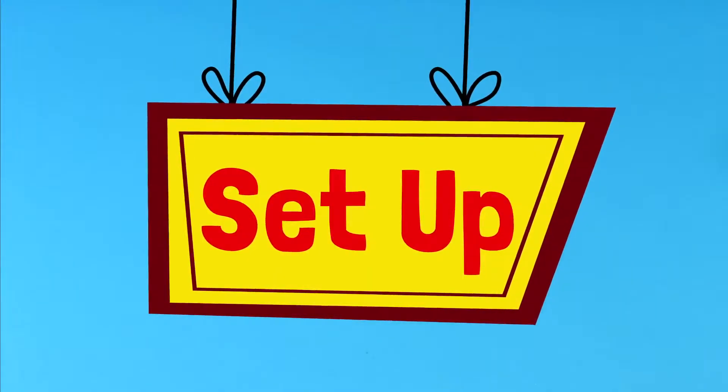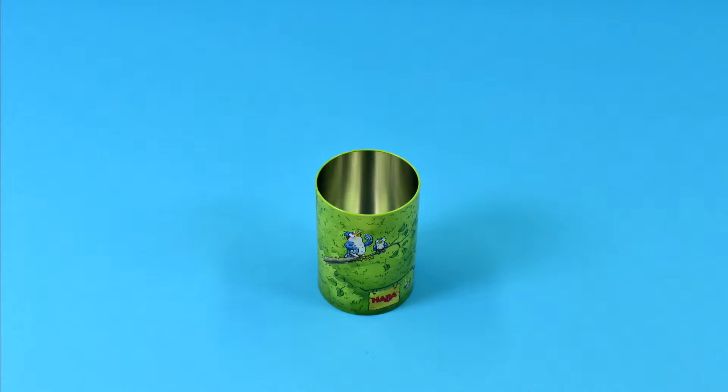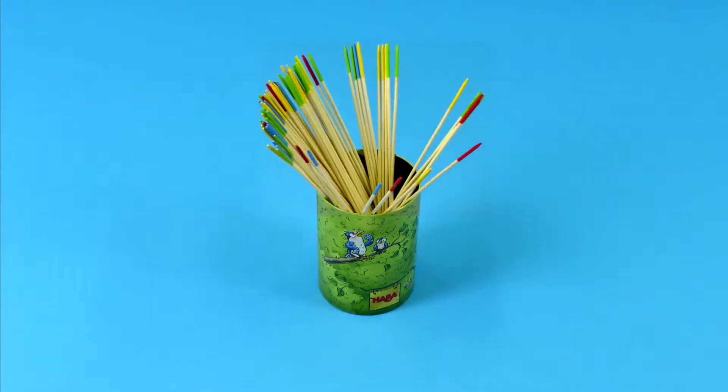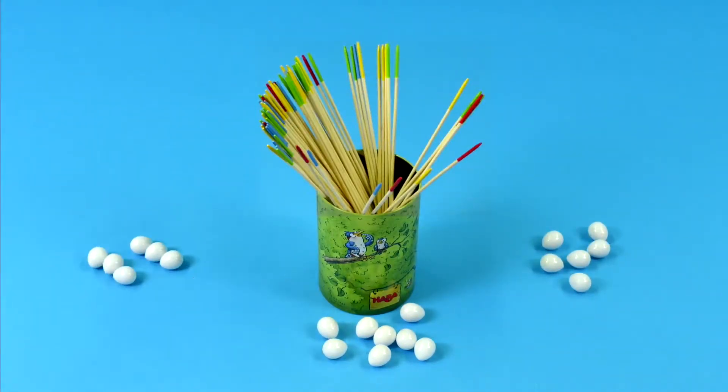Here's how to set up. Place the nesting site in the middle of the table. Then, one player holds all the sticks inside the nesting site and lets them fall to the side. The eggs are then distributed evenly to all the players. Lay aside any extra eggs. Make sure to have Kiki Cuckoo nearby. After this, we're ready to go.